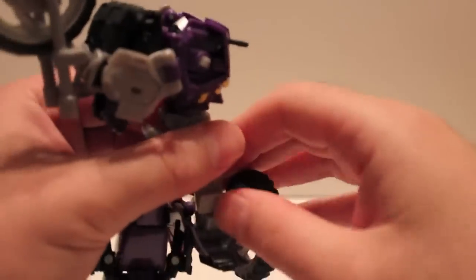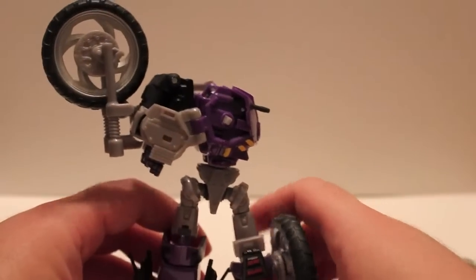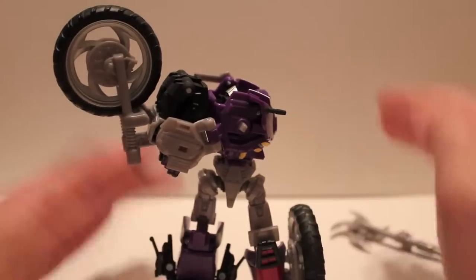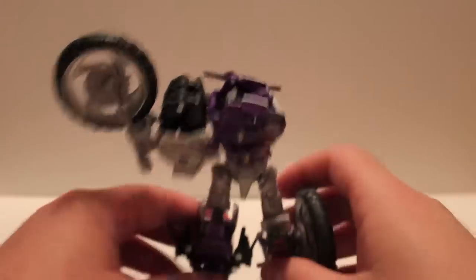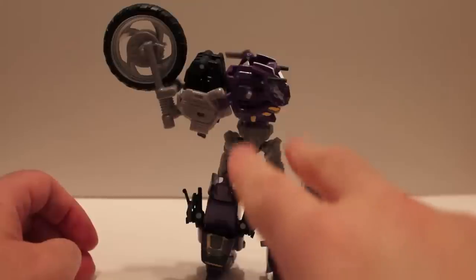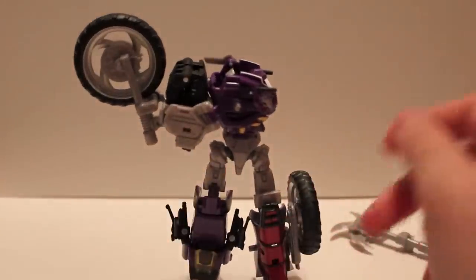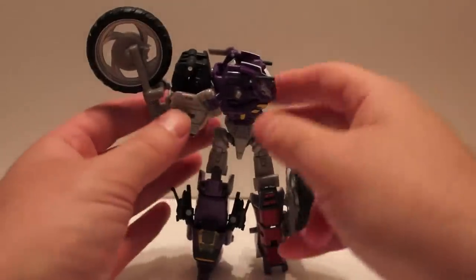Since the Junkion is made out of junk, they aren't exactly symmetrical — not everything is straight. So the legs are kind of off balance, and one's longer than the other. That's actually done on purpose. See how his waist is kind of wobbly? That's actually the way it's supposed to be, which is pretty cool, because he does stand perfectly level and perfectly fine. It's just a cool little touch.